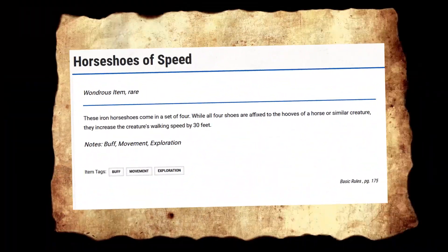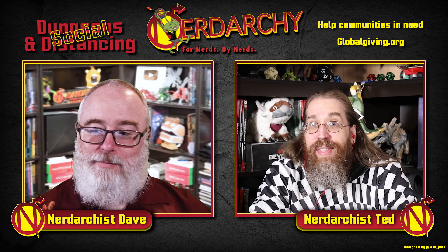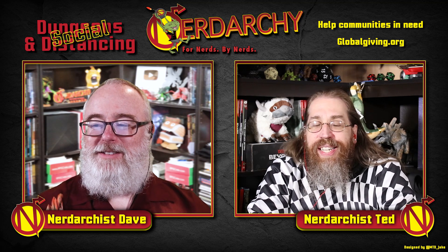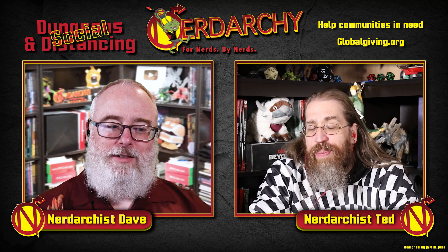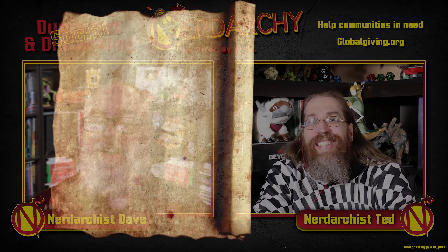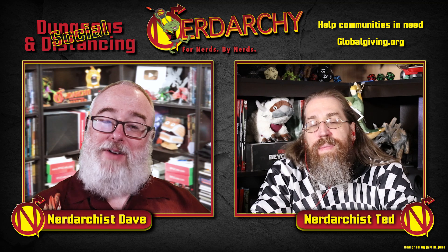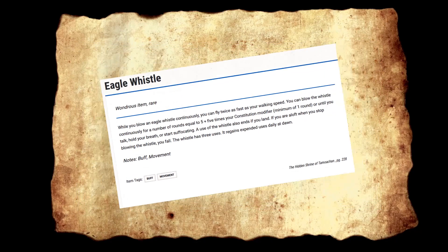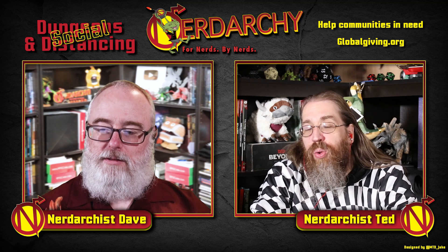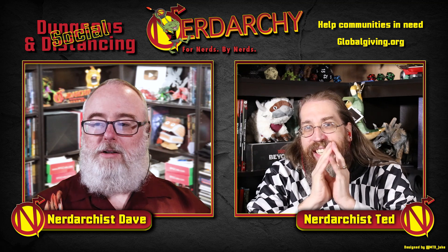Horseshoes of Speed: there's only one character in the game that can really use them — it adds 30 feet to your movement and does not require attunement. It was likely designed for your mount rather than a PC, but it's great nonetheless. Then the Pennant of Vendorun — you can combine this rune with a non-magical armor piece and it increases your movement speed by five. Last but not least, the Eagle Whistle: you blow on it and you gain a flying speed equal to double your walking speed. Any time you're doubling, we like to hear that.